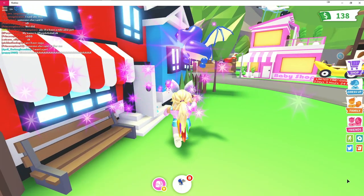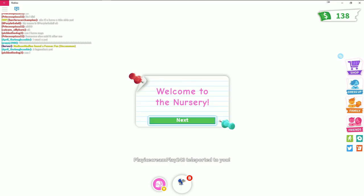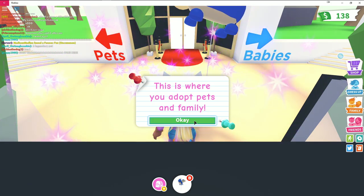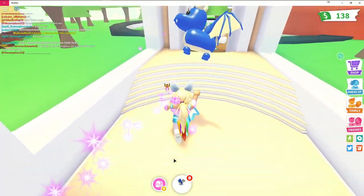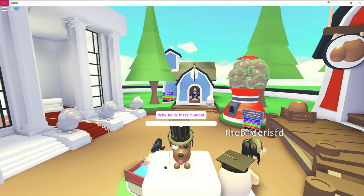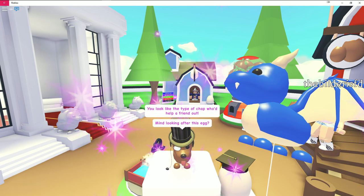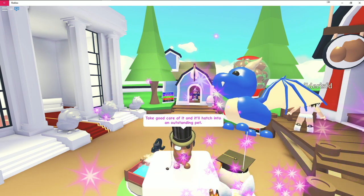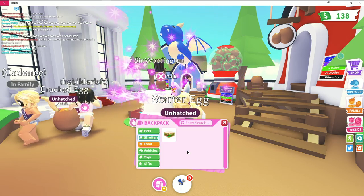I follow the arrows and the nursery door opens for me — welcome! This is where you adopt pets and family. An NPC greets me and asks if I'd mind looking after an egg. I say not at all and accept it — he says to take good care of it and it'll hatch into an outstanding pet.